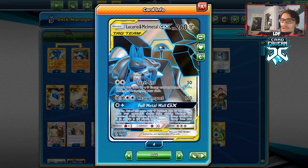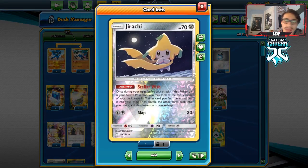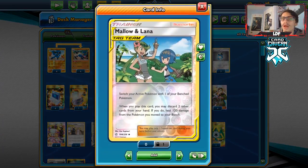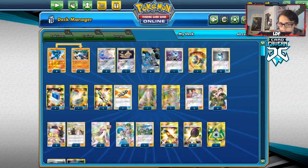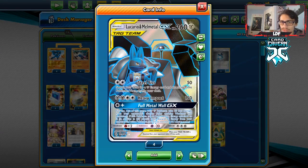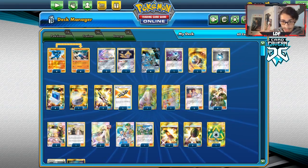Mewtwo can already struggle against us depending on how the game goes because of our resistance. I've got a lot of supporters: three Bill because no Green works here, four Coach Trainer, three Caitlyn Cynthia, two Lusamine, and three Malalannas. Three Escape Boards to compensate for the Malalanna-Jirachi combo, some Frying Pans for Lucario, one Recycle Energy mainly for Steel Fist and Heavy Impact, and seven Metal Energies. So this is my double Lucario deck — let's see if we can win games by tanking people with this.